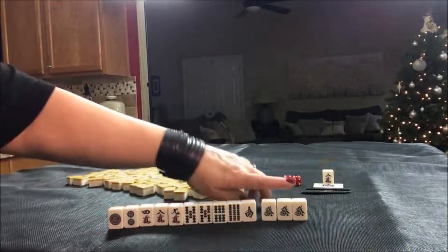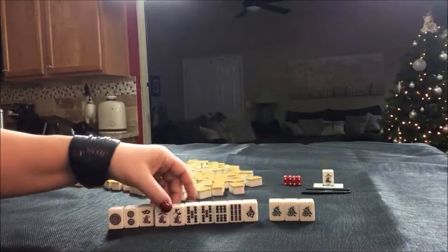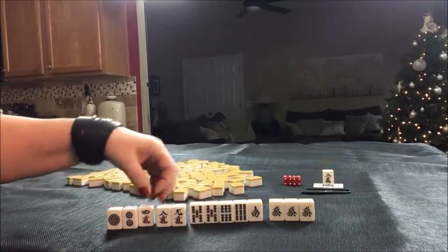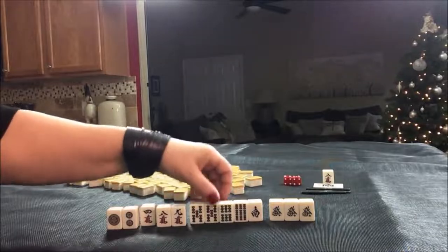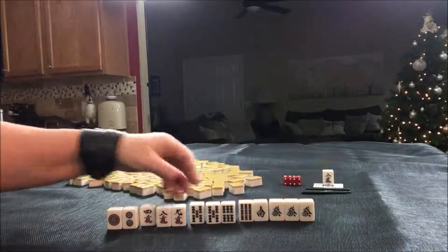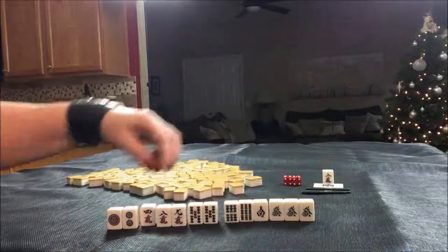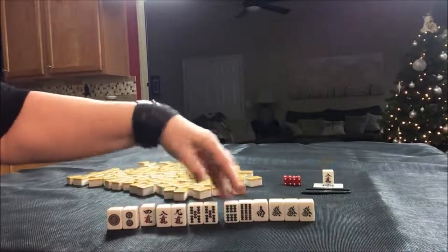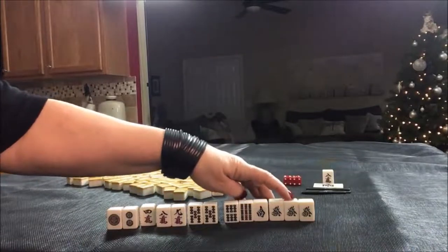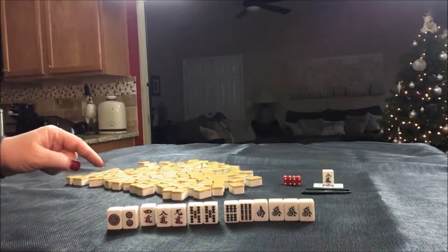I think what I would do here is play Yakuhai alone. We could potentially Chi here, here. We could Pon or Chi — one, two, three, four. All we need is a pair in here. There's a pair right there, but we're short a set. We need to come up with another Chi or Pon. But I would let this be my only Yakuhai and win as quick as possible. Leverage Dora.